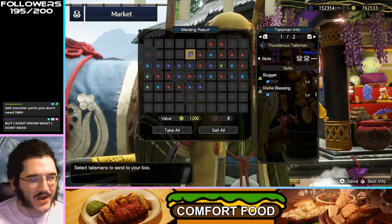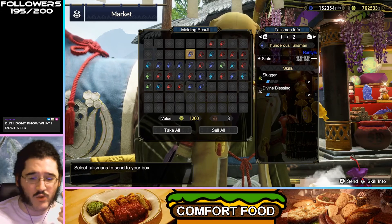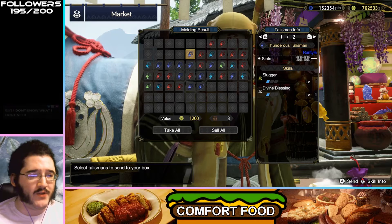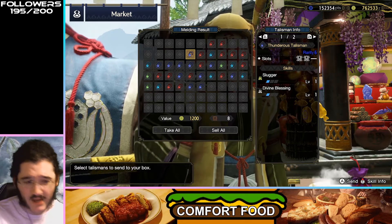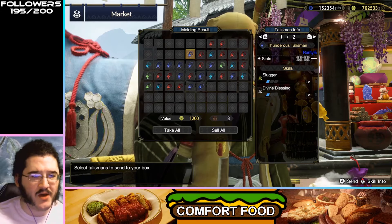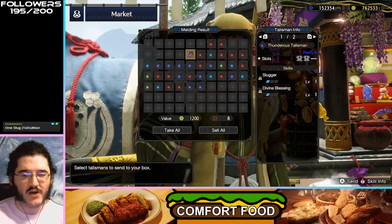Slugger, Divine Blessing — I like Slugger a lot, and I like Divine Blessing a lot as a quality-of-life skill. Unfortunately, only Slugger 1 on this makes it feel kind of weak. But if you don't have a better Slugger tier two talisman, this is totally runnable. The two tier-one slots give you a little bit of extra stuff.